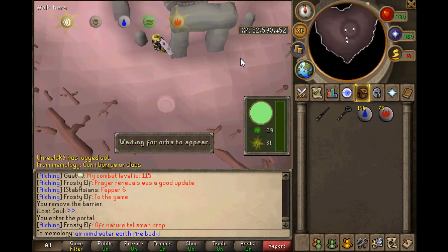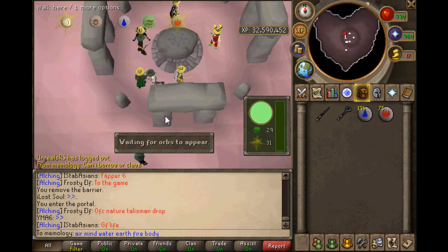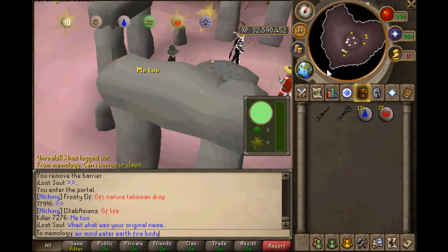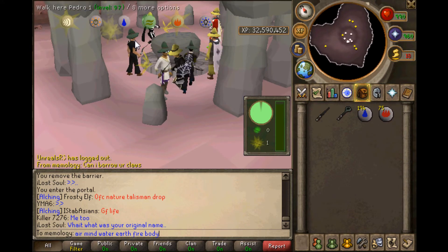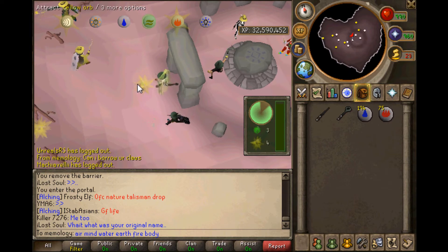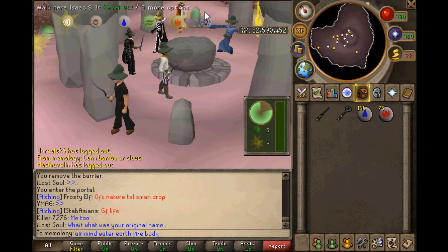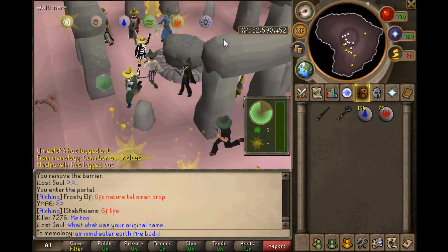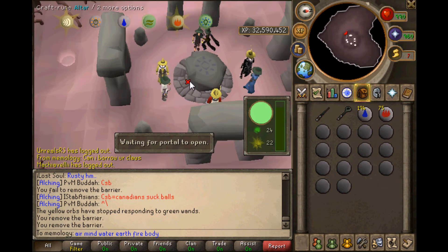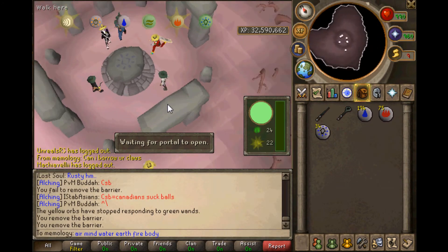The last one in free-to-play is body. This is the last one here — if you were a member, you would go to chaos, then nature, where you would craft your nature runes and make money. But we don't have that here. The body altar is one of my favorites. It looks pretty cool, nice and clean, not too many obstacles. It's one of my favorites — I think air is pretty good too.